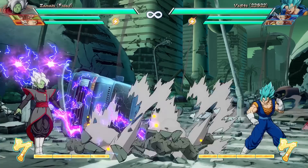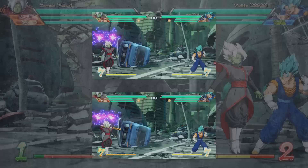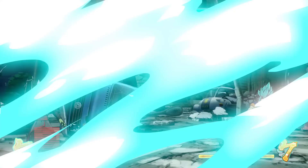Zamasu summons these sparkles that appear behind him and they automatically shoot out. The light attack version shoots after two seconds. The medium attack version shoots after four seconds. And the heavy attack version for one bar of meter shoots at both intervals. Also, the activation of the light attack version is a bit faster than the medium attack version, and the heavy attack version activates at the same time as the light. If you can pull off this activation, this pretty much works like a really fast automatic assist. You can use this to cover holes in your block string or just extend combos without even using assists. The sparkles will disappear after you block an attack, which kind of reminds me of Beerus' orbs.